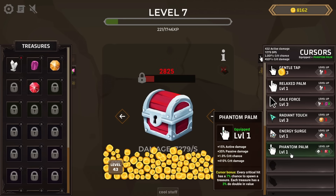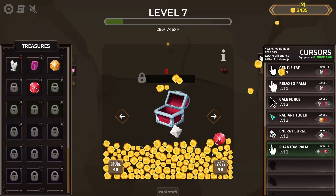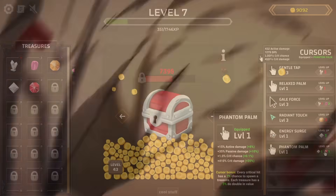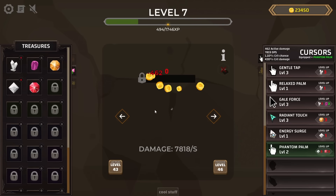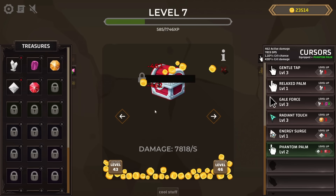I'm going to take all of it. The Phantom Palm has a 7% chance to spawn a treasure for every critical hit, and each treasure has a 3% chance to double in value. There's that other treasure I needed — an albite. Let's upgrade the Phantom Palm to do more good things and start seeing some of those crits. There was a crit for 2,400 damage — and another one!